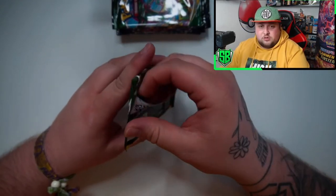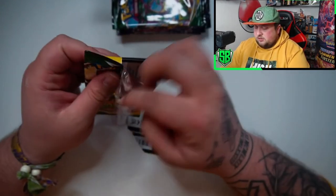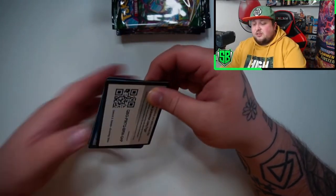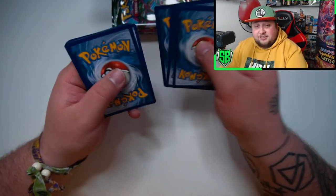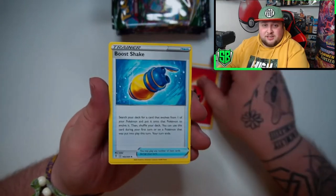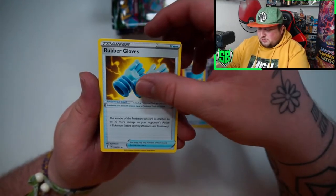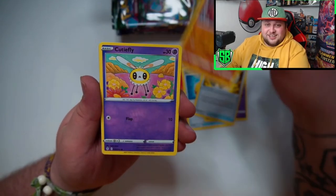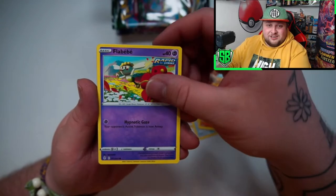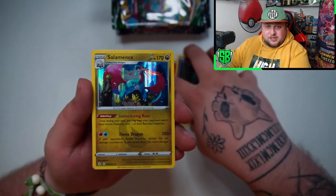Let's get into Evolving Skies now. Let's hope to get it. Imagine pulling a Rayquaza — whatever you want to pronounce it — the green dragon. That would be actually pretty nice. Fire Energy, got a Boost Shake. Rubber Gloves. Hitmonchan. Cutiefly. Eevee. Fleur-bébé. Kirlia. A Zubat. And a holo Salamence.